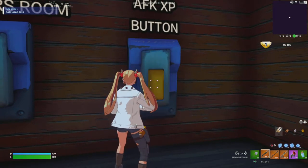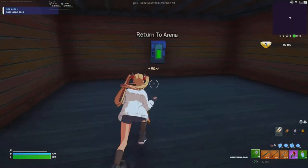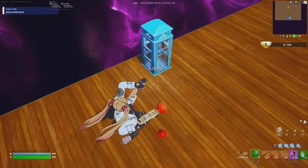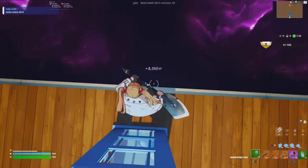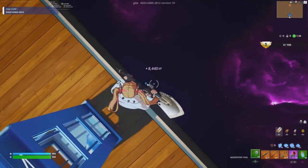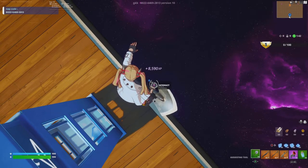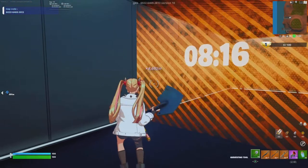Once you see your XP coming, the glitch is not over yet — you want to click on return to area. Then once you're there I grappled over to the changing booth. I struggled a couple of times but it's right there — once you see it, click interact.